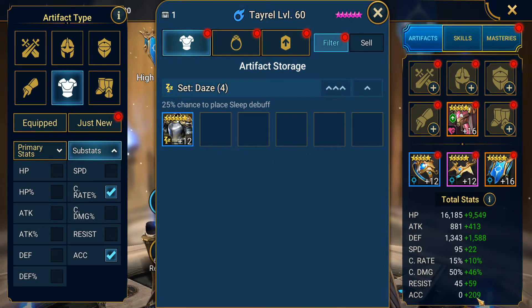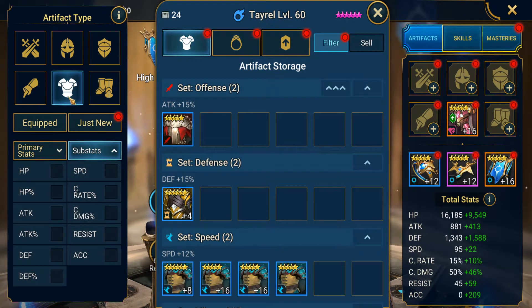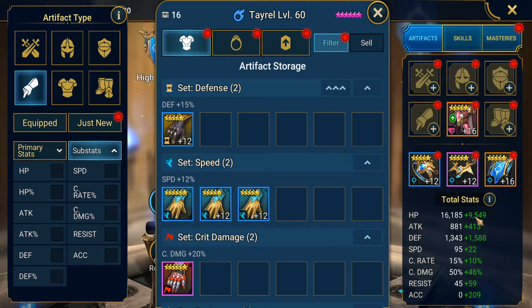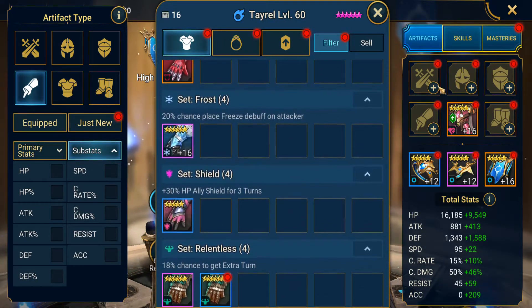This is how important the Great Hall is — I'm basically at where I need to be with accuracy and I've literally only put two pieces with accuracy on them. I know it really sucks for people just starting the game, but for people who have been playing a while with a developed Great Hall, this shows you how easy it is to gear. Otherwise you'd probably be putting like four pieces of accuracy gear on him.